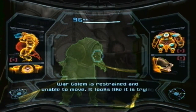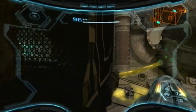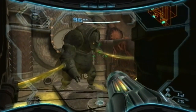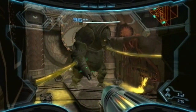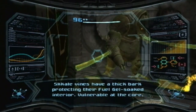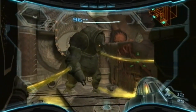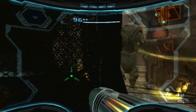Now I can scan from over here. War Golem is restrained, unable to move — it looks like it's trying to reach for the control units. That answers my question — I was right earlier. I need to somehow detach those things. Once again that one also says it's vulnerable at the core, but I'm still not sure what it's talking about.